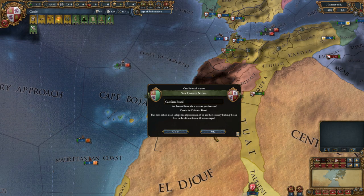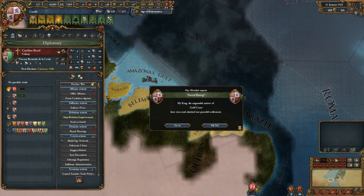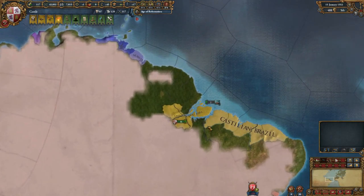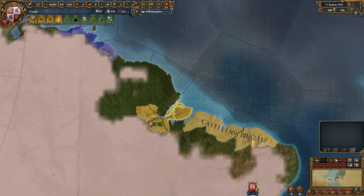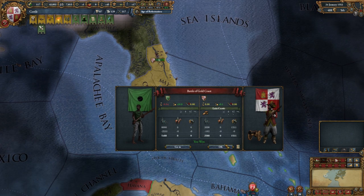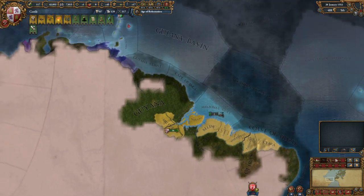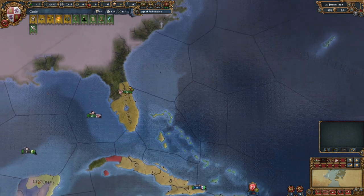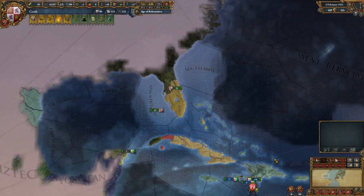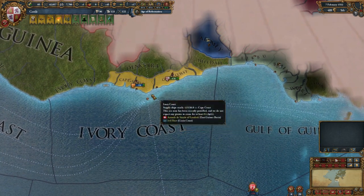Castilian Brazil has formed! I'm going to improve relations with them as well. Natives of Gold Coast have risen up - we haven't recovered our morale but it looks like we're winning anyway. Having a general probably helps. Colonies started here so we need to get that army down there. I should really make another unit to run this up to six like the others, so I'm going to give them a second set of guns. It's good that Aragon is sticking around as well.